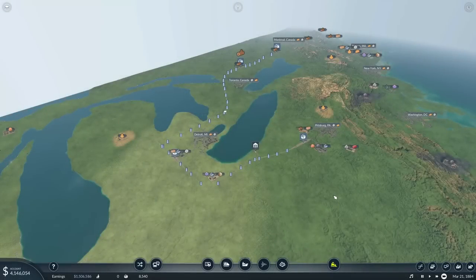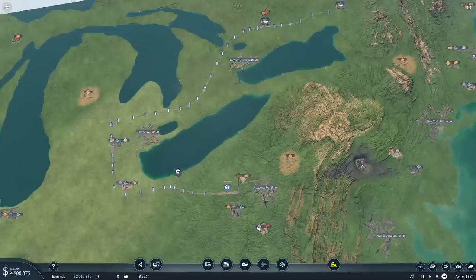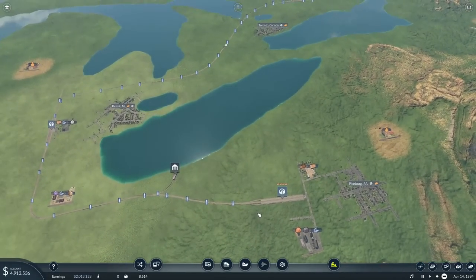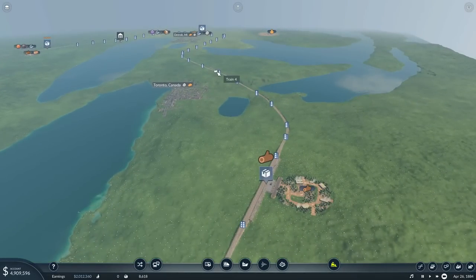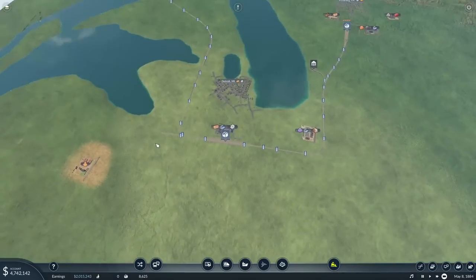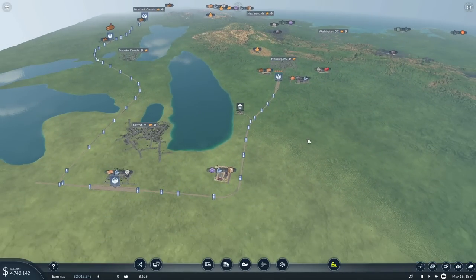Hey guys, my name is Cediac and welcome back to another episode of Transport Fever 2. What we are looking at right now is what we created last episode — our expansion into Canada, where we've now created this beautiful little wood run. I have two stations but only really one train because that's all I could afford. We're now able to collect wood and bring it all the way down. The way we've set this line up is to utilise many, many stops that we're going to be creating.